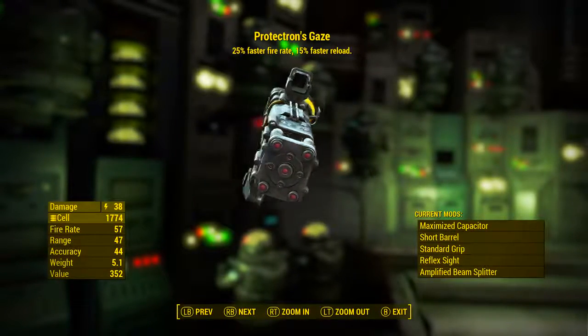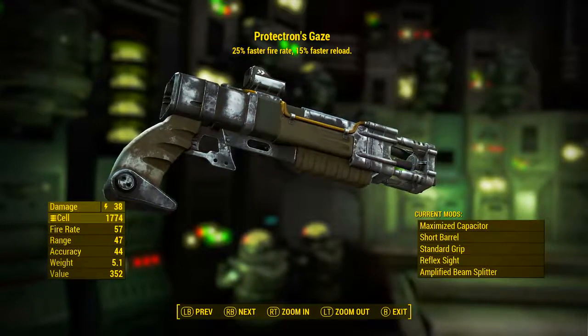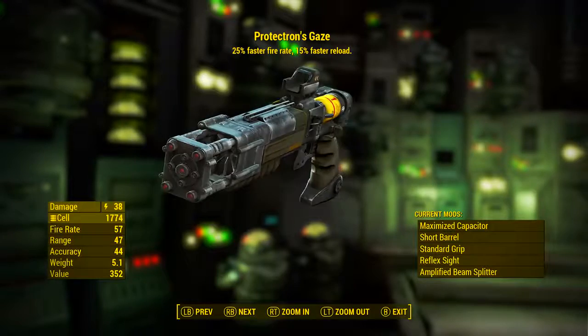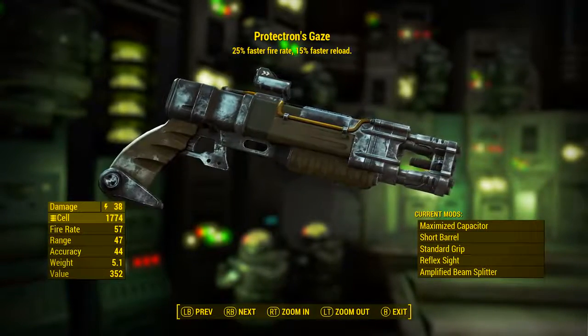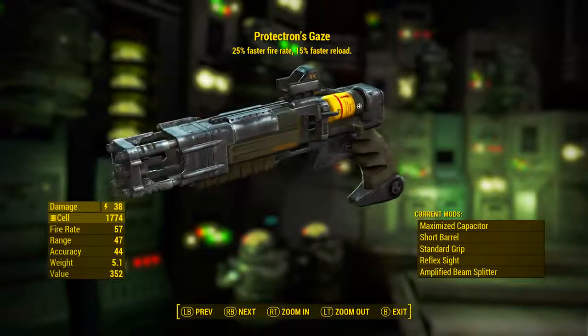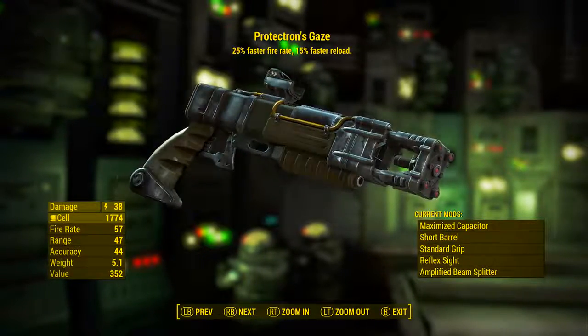So when we first pick it up, Protectron's Gaze has 25% faster fire rate and 15% faster reload. It has a base energy damage of 38, uses fusion cells as ammunition, a fire rate of 57, a range of 47, accuracy of 44, a weight of 5.1, and its value is 352 caps.